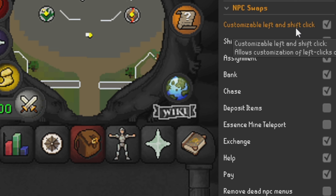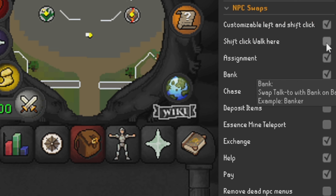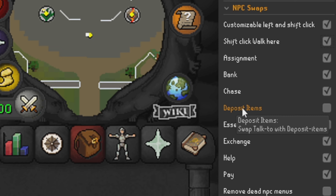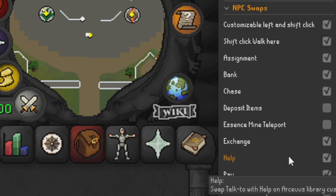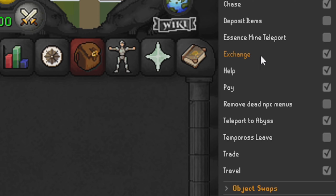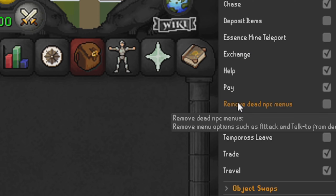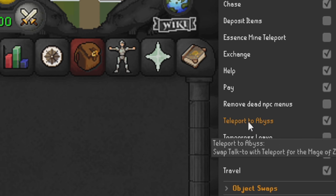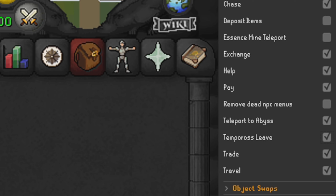Moving on to NPC Swaps: customize left and shift click is unticked. Shift click to walk here is ticked. Assignments is also ticked. Chase is set to left click - this is for when your cat is chasing rats. Deposit items I've left alone, essence mine teleport also left alone. The bank exchange I've got ticked, help is ticked, pay is unticked. Remove dead NPC menus I've left alone. Teleport to the Abyss, Tempoross leave, trade, and travel are all unticked.